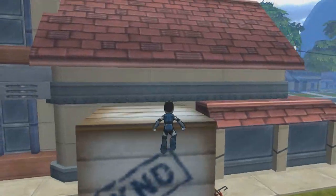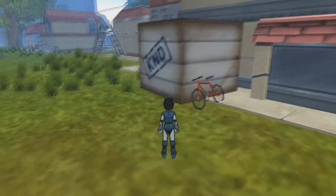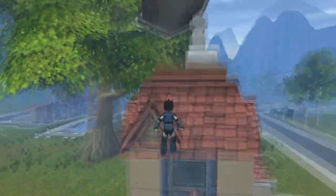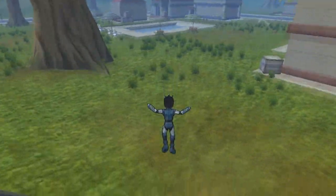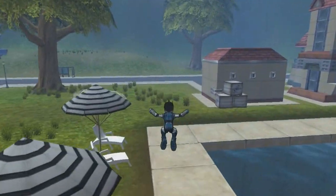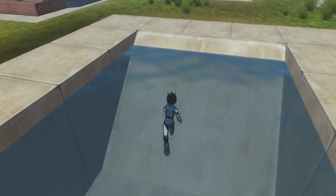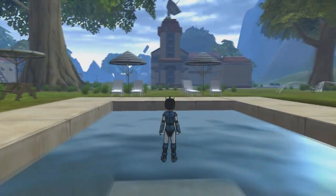You can jump really high — I don't think you jumped this high in the original game, but whatever. There's a satellite and another sprinkler. Usually in this area you'd see enemy spawns but they aren't here. And you can't swim, so you just walk on the water — it looks like you're skating, which is kind of cool.